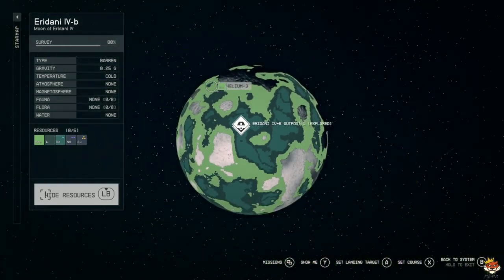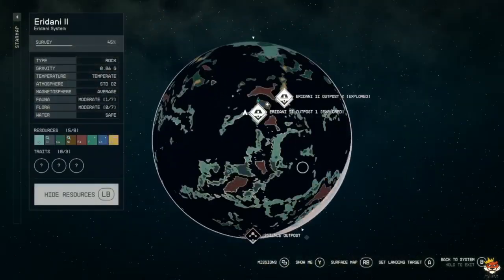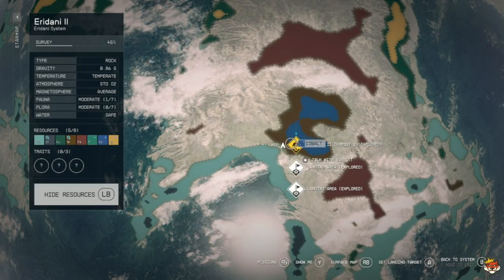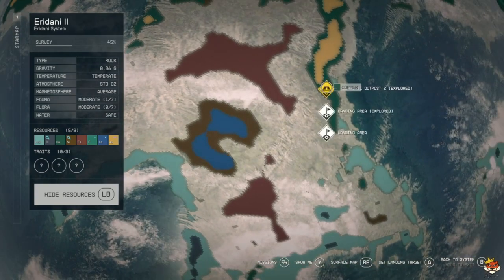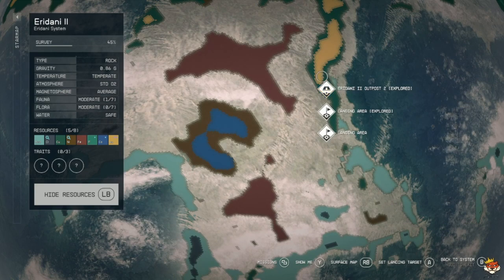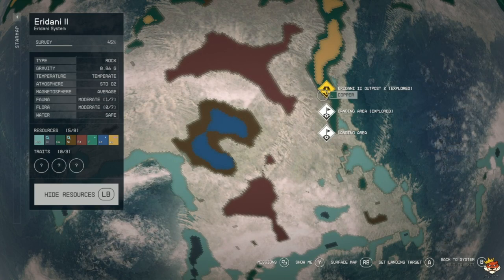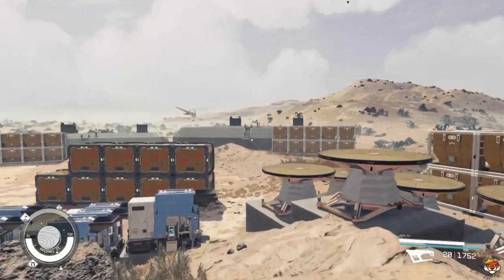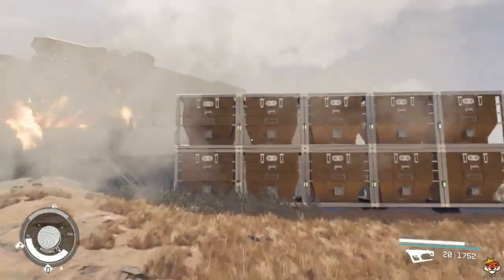Place your extractors, put a bunch of power, some storage, and a cargo link — just a regular one, not the inter-system type. Then go to Iridani 2 where you have your cobalt and nickel, and set up over there. You don't need scanning for cobalt. For copper, we have a copper outpost here as well. Set up extractors, power, and cargo link — same thing. This outpost has two cargo links, one for each of the other two outposts, so they come in and drop off their stuff.